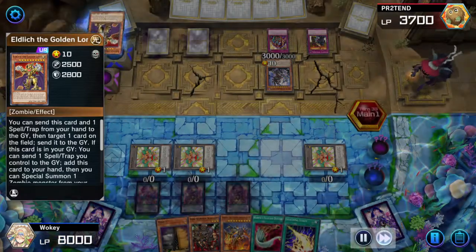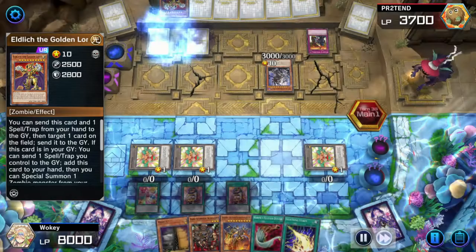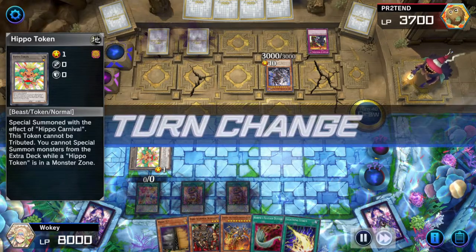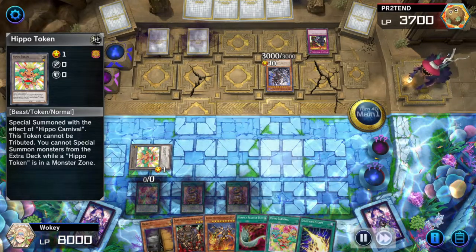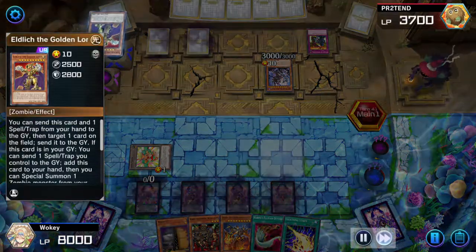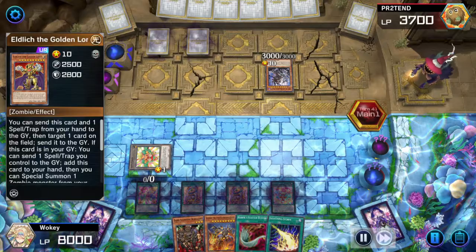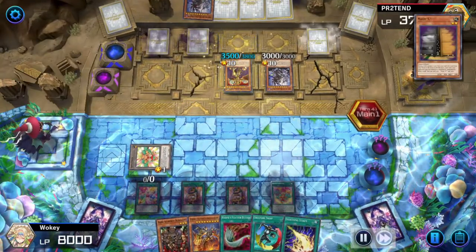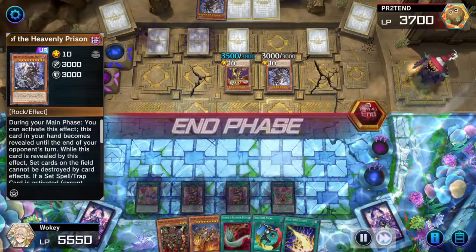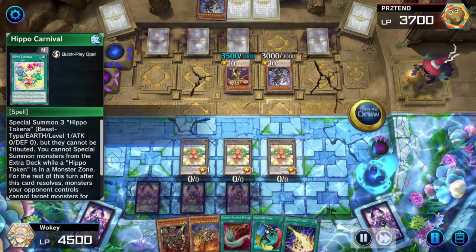He does not want to mess with my back row at all — he's learned his lesson. I put a Hippo Carnival down because now I'm confident he will never target the face-down area. I activate Maxi C in case he wants to summon — and there you go, he does. So I draw a card and I finally draw my goddamn Creature Swap. I can take it for 3500; I only need 3000 left over to activate the effect of Dark Scorpion.